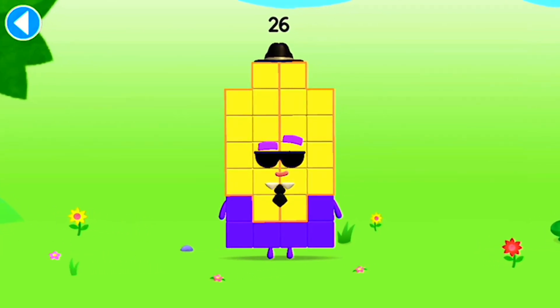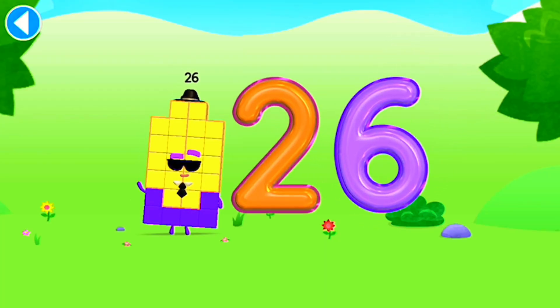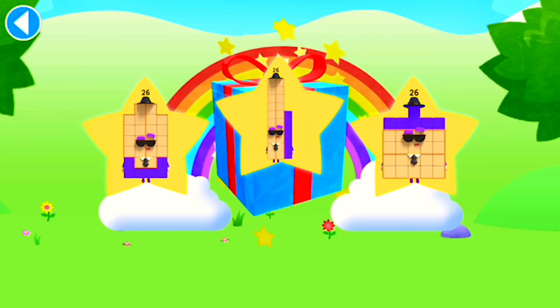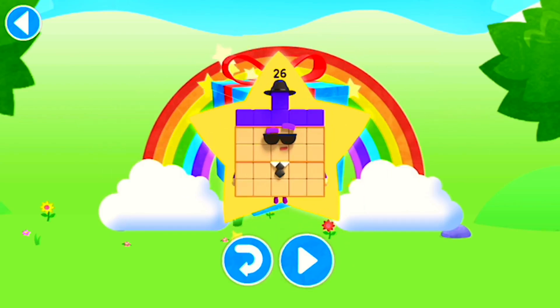This is number block 26. This number block is made up of 26 blocks. Well done! You've unlocked a sticker. Which sticker will you choose? You can choose another sticker next time. Try to collect them all. Well done! Play again to unlock another sticker.